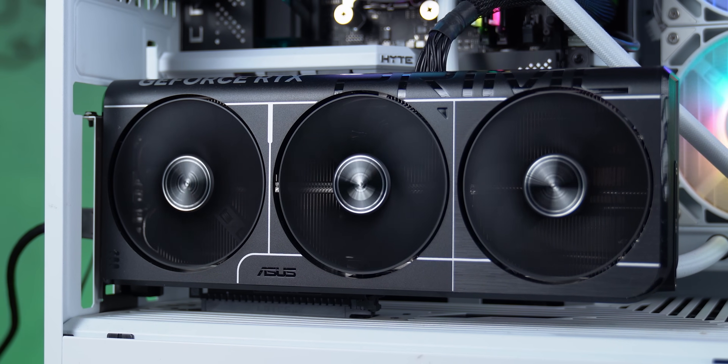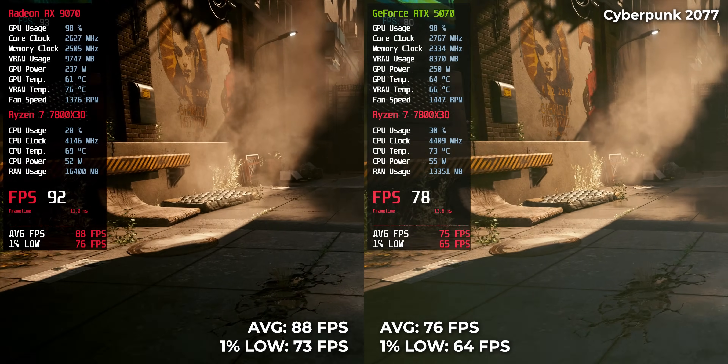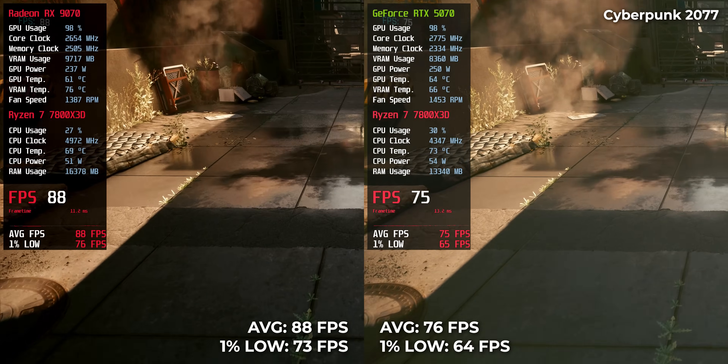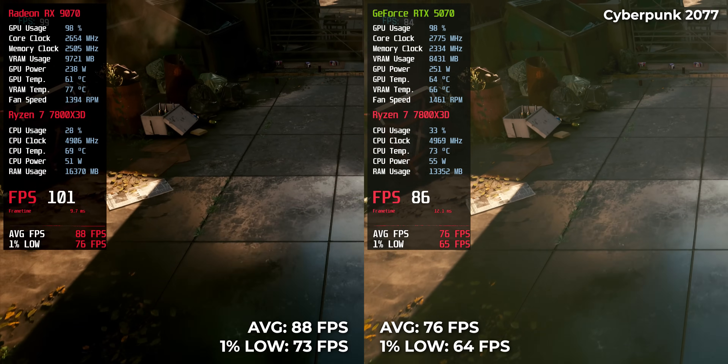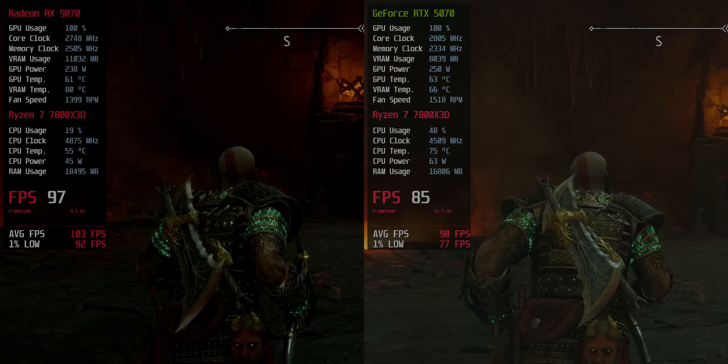To figure out which card actually gives you more for the money, I tested 16 modern games at native 4K resolution. No DLSS, no FSR, no frame generation — just clean, raw native performance. Frame rates, 1% low average, power draw, and real-world efficiency. Let's get to the numbers.